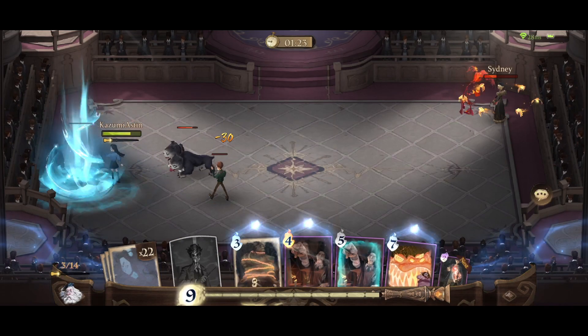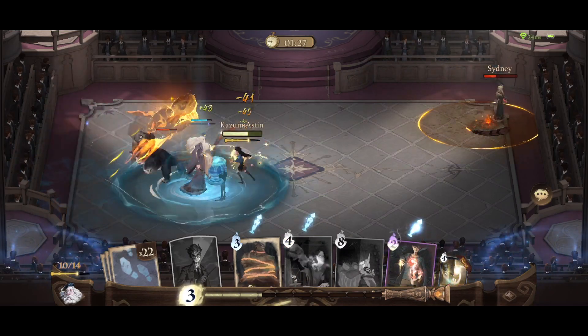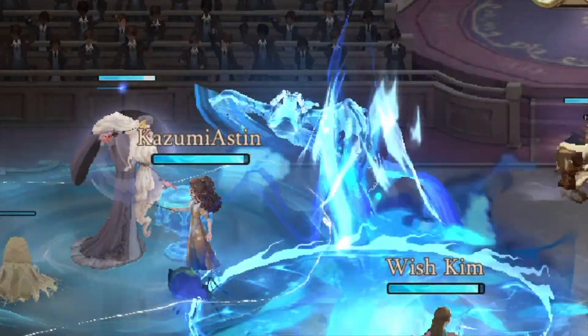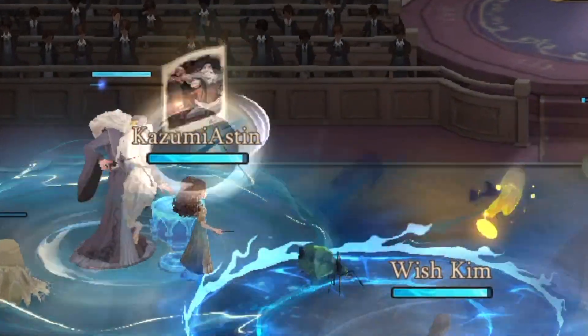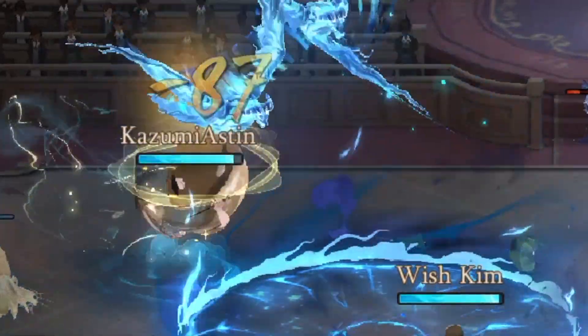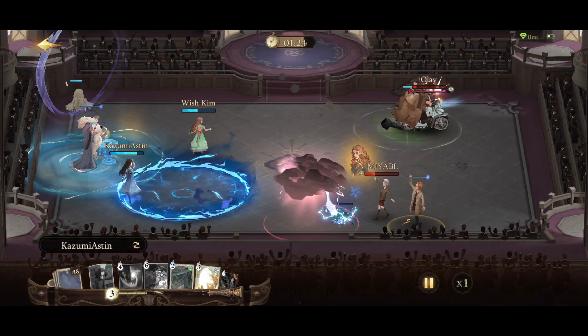Also, once attacked, the Dumbledore companion will use side-along apparition with the players in range and apparate to a random location. The only downside to this card is that Dumbledore will leave on his own 15 seconds after being summoned, so it's better to practice the timing of when to use this card.